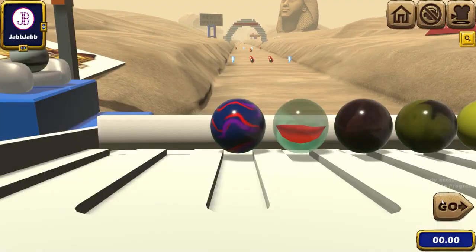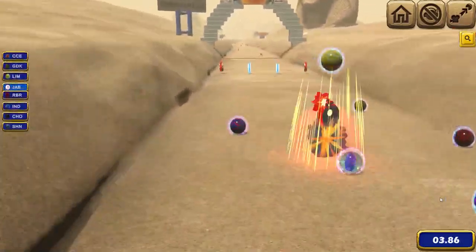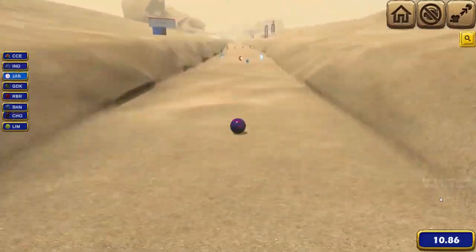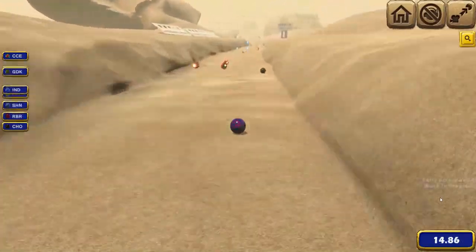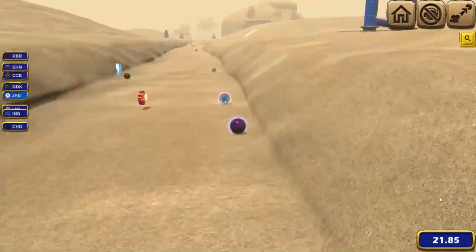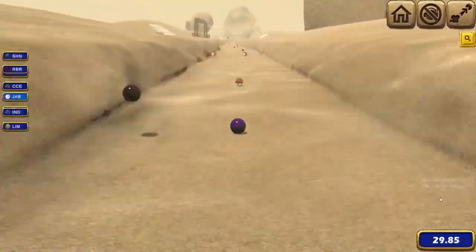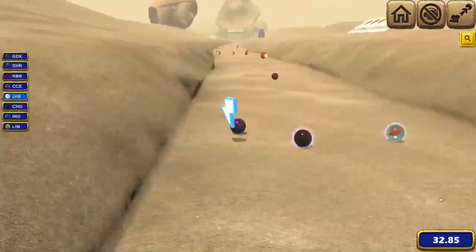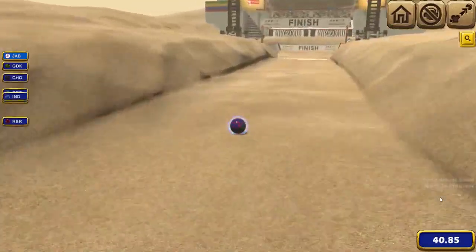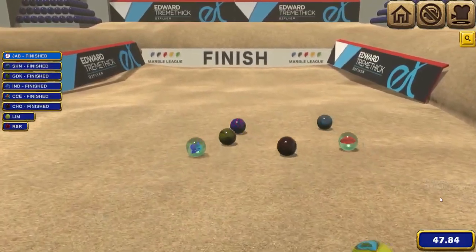Going into the next race, the Raspberry Racers have two wins and no one else has won yet. The Crazy Cat Ladies zap us early on but we're able to zap everyone else. The Indigo Stars zap us as well, then get zapped themselves. The Green Ducks overtake us but we zap them and the Shining Swarm. The Raspberry Racers take the lead again as we continue getting zapped. We try to overtake all the marbles, grab a lightning bolt, take the lead, and just about take the win — with the Shining Swarm just taking second place.